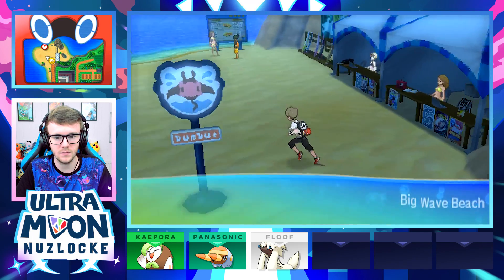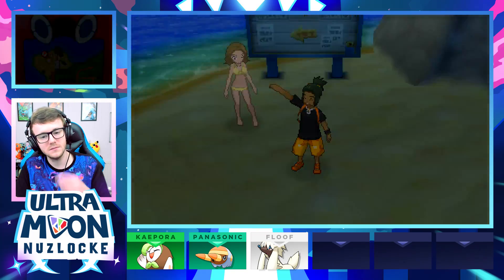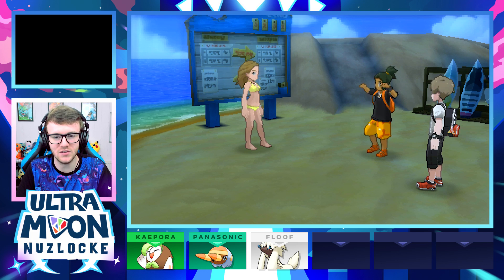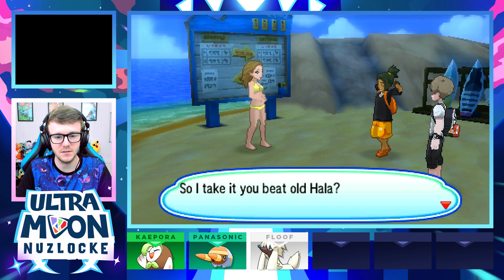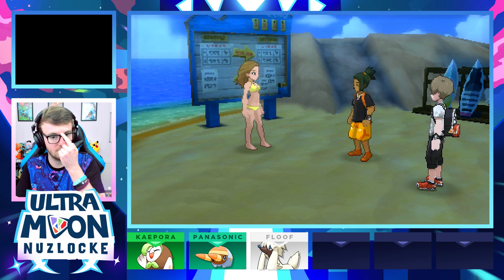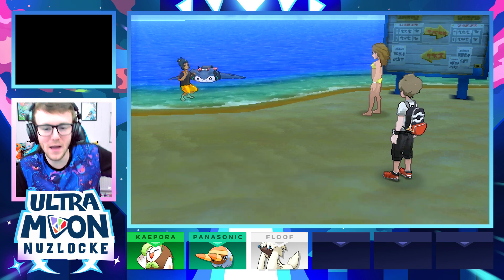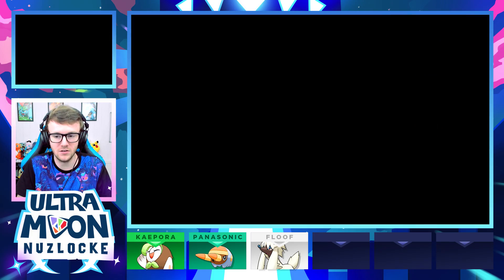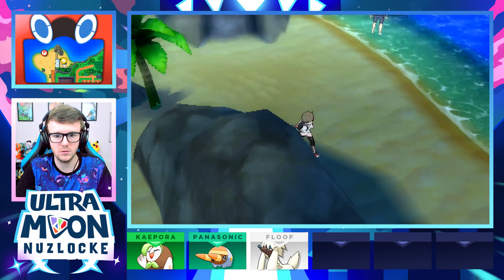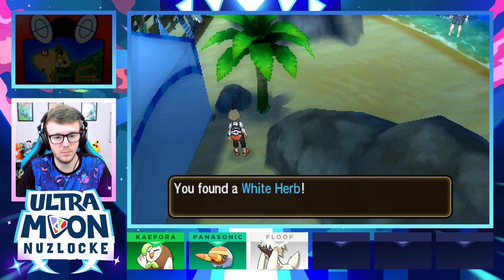We meet our friends at the beach — they beat Hala, so the Mantine would be thrilled to have able trainers riding them. We head up to explore and find a White Herb item. An instructor NPC notes that everyone seems to pull off killer moves the moment they climb on Mantine — 'why do they even keep me as an instructor?' Let's interact with the Pyukumuku — turning to the right, it spins like a Beyblade! Then we turn to the left and stare at it.